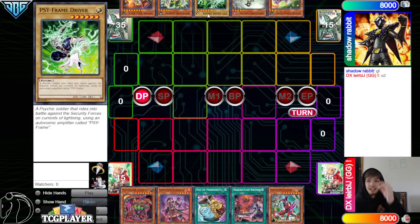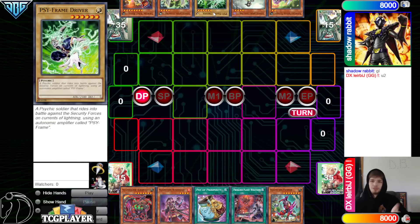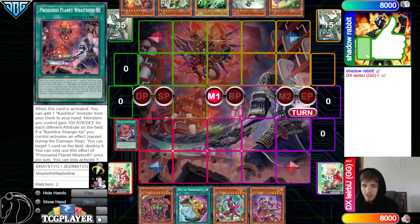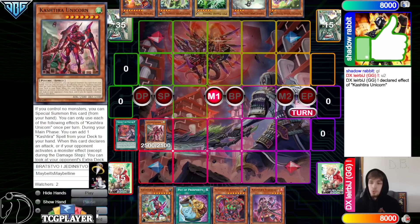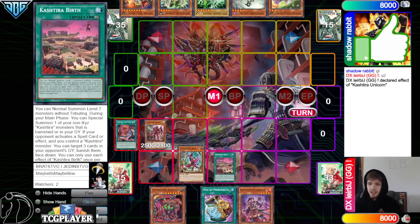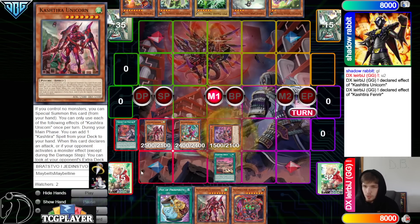Still deciding to play the sideframe Super Heavy Samurai deck — we see Driver, so that makes sense. They go main phase, activate Pressured Planet, grab Unicorn out, special summon Unicorn, Unicorn effect goes to search, grabs out Kastura Birth. Activate Birth, normal summon Fenrir, Fenrir effect grabs out Kastura Unicorn.